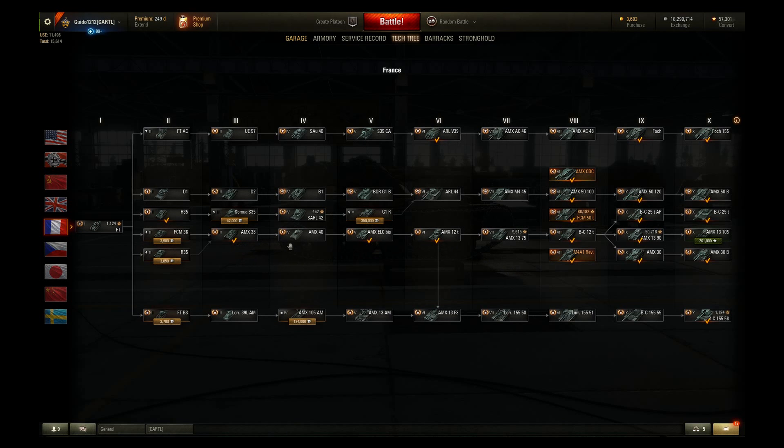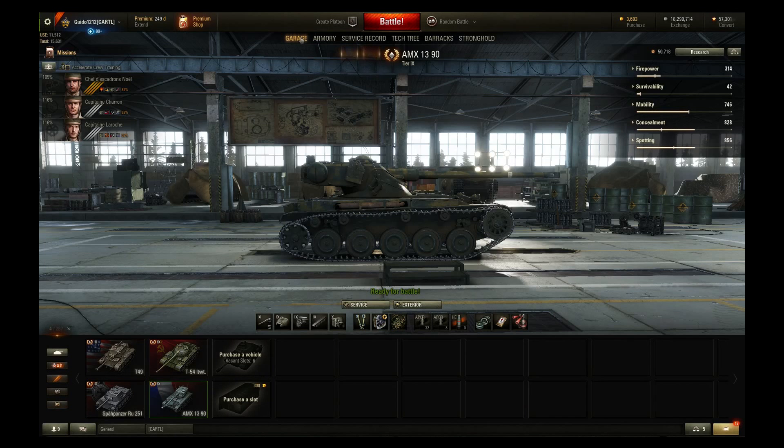What's interesting about this line is as it comes up through the 38, the 40, the ELC, the 12t, and the 1375 — once you get to the Bat Chat 12t, which is another new tank, it splits three ways: to the Bat Chat 25, the 1390, and over to the AMX 30. That's a lot of end-game content, so if you want to get to three end-game lines quickly, highly recommend going up this light line.